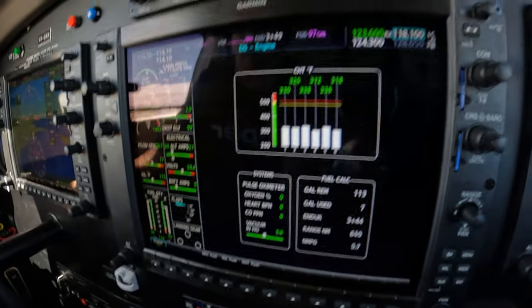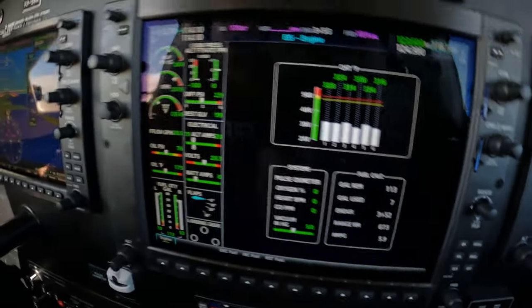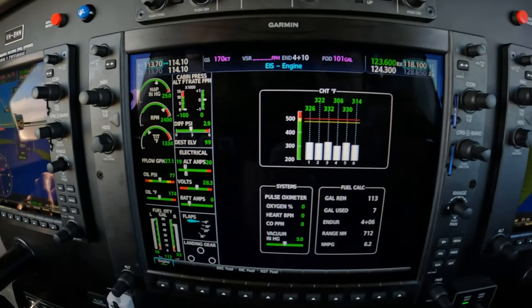Perth Approach, g'day, Q10 Heavy descending to 5000, received Romeo. Q10 Heavy, Perth Approach, good morning, descend, life start at 4000. Life start at 4000, Q10.